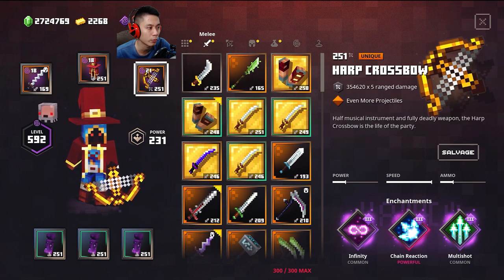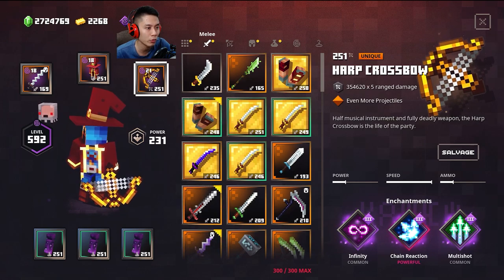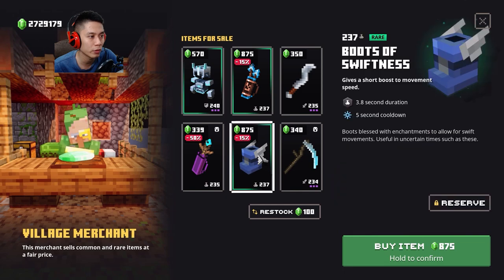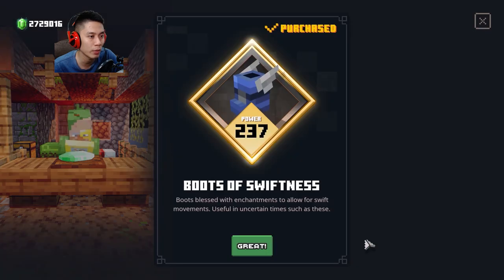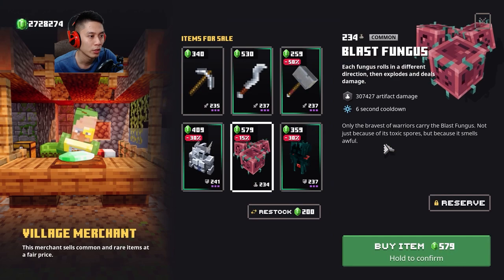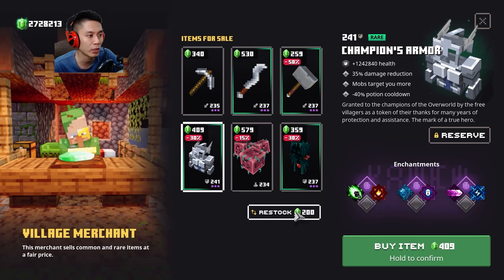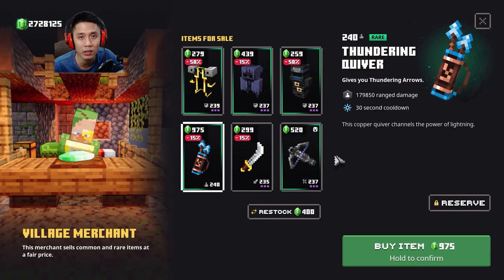Use a Harp Crossbow — if you don't have one, Lightning Harp or Scatter Crossbow will work. With Harp Crossbow you can kill much faster. You can also buy items from the merchant; check it from time to time and restock if you have emeralds. If you see a specific item you want, just buy it — it will save you a lot of time. Don't restock too many times as it will cost you a lot unless you are rich.